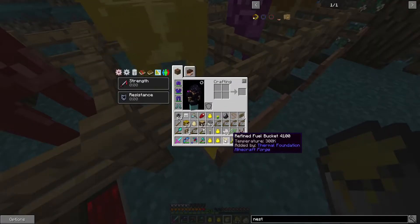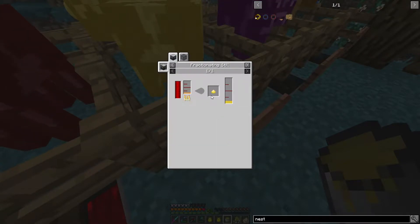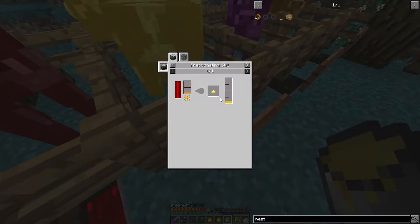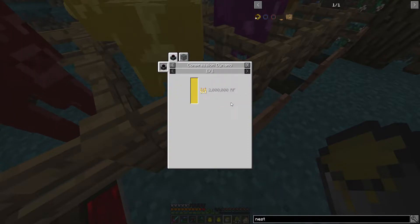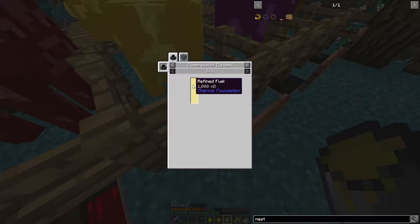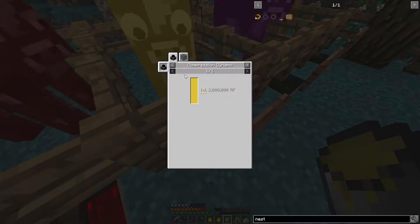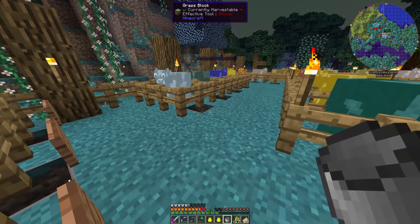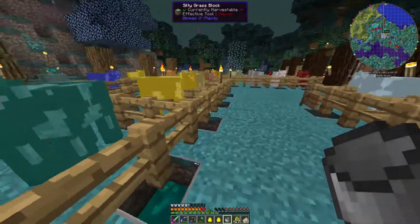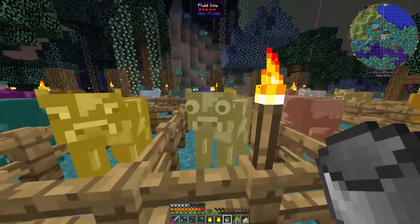Refined fuel — and it does fuel something. We can use that in this compression dynamo and it gives two million RF per tick — pretty awesome. Because we have two of them, I think — yes, the other refined fuel one. So we've got two of those which is awesome.